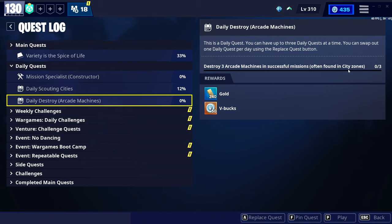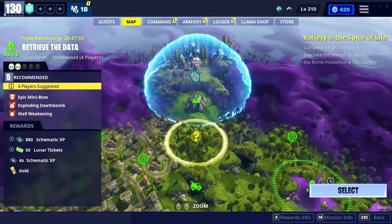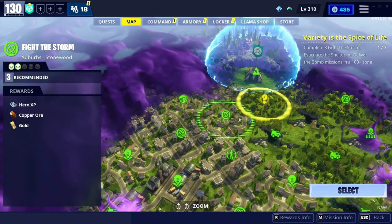Arcade machines are often found in city zones, so this one's actually pretty easy. I'm going to show you where to go. We're going to the map and I'm going to pick Stonewood because that's easy for me, and we need to go straight to a city zone — it's gotta be city.